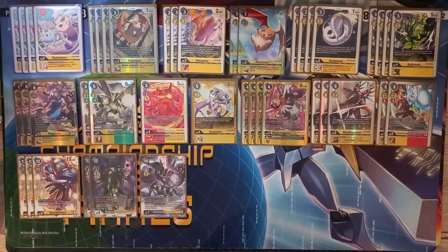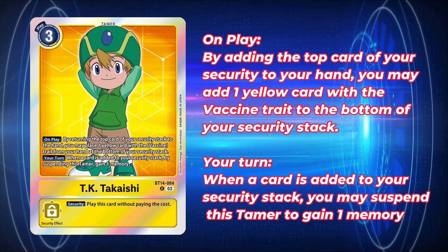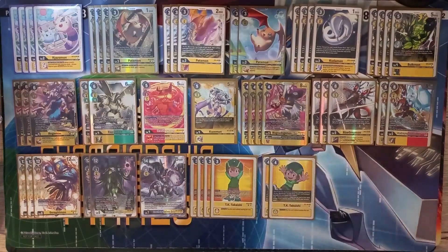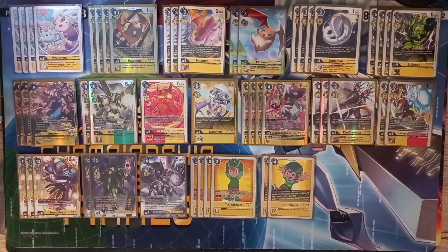We're going to be playing four copies of TK from BT-14. Three to play. On play, you can add the top card of your security stack to your hand and then put a Yellow card with the Vaccine trait from your hand at the bottom of your security stack. Anytime a card is added to your security stack on your turn, you can suspend this Tamer to gain a memory. Basically, if you play him on your turn, you immediately put a Vaccine card into your security, suspend him, and gain a memory — all on a three-cost Tamer. Being able to stack your security just the way you want while adding an extra card to your hand is definitely very strong in the Vaccine shell. We are also playing two copies of TK from BT-1, a very old memory setter Tamer. On play, you can search your security stack, reveal a card among them, and add it to your hand. If that card is yellow you recover one — and all of our cards are yellow, so no matter what you add, you'll naturally be recovering one.